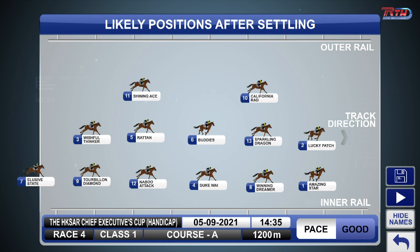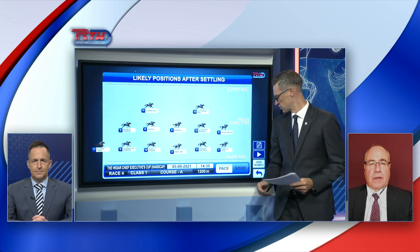I think what's going to happen is Winning Dreamer is going to get just this perfect run in behind. Duke White should get a nice run as well. And the big boy Naboo Attack - he'd want a bit of space. I don't think he'd want to be too cluttered up down there, being such a big horse, over 1,300 pounds. That's how the speed map looks.